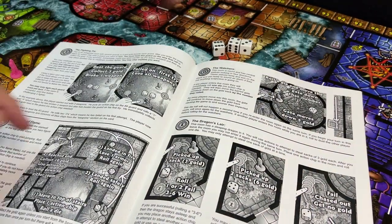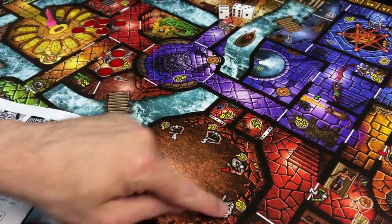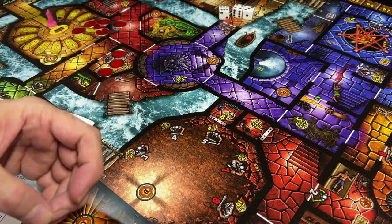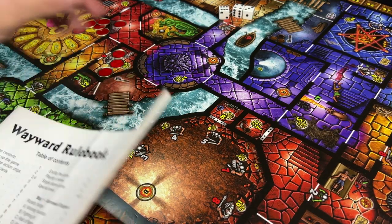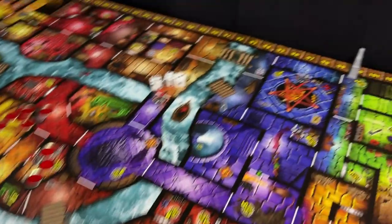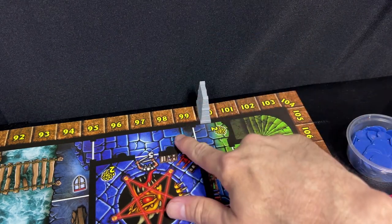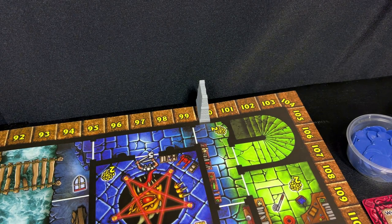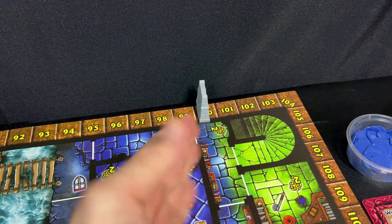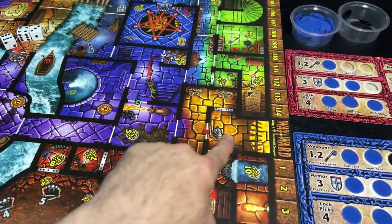There's a fighting pit where you can choose to fight a guard, and if you beat them you get their money — then you can continue fighting other guards for more. The end of the game triggers by a marker that starts at 100 gold. As soon as a player reaches 100 gold or more, the end game triggers, and at that point everybody gets one more turn to escape the castle with their gold, or else they lose.